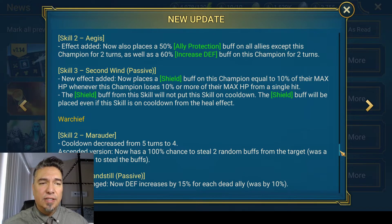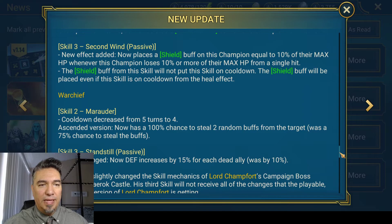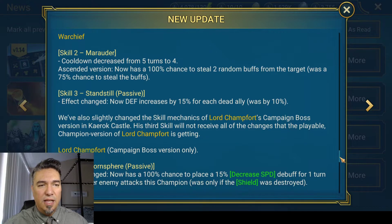Virgis also has a little bit of a buff. His skill two has an added effect — now places an ally protection buff on all allies as well as a 60% increased defense buff on this champion for two turns. So he has a little bit of a Jerrig in him now. His skill three, Second Winds, is a passive — the new effect places a shield buff equal to 10% of their max hit points whenever the champion loses 10% or more of their max hit points from a single hit. It was already doing a heal, so that's a nice buff for Virgis. Stu said he was already working on Lord Chamfort and Virgis, bringing them up to 60 to see how they perform — be on the lookout for that.